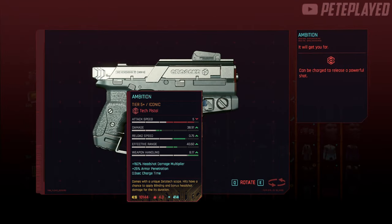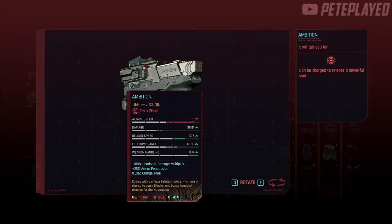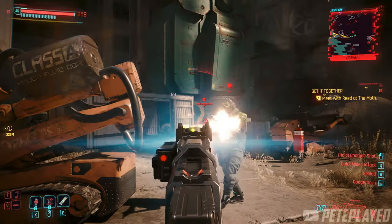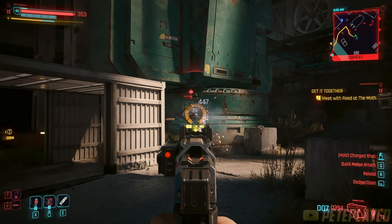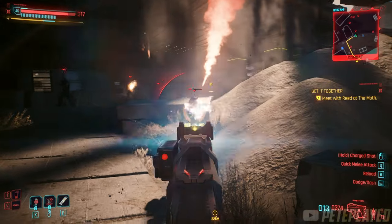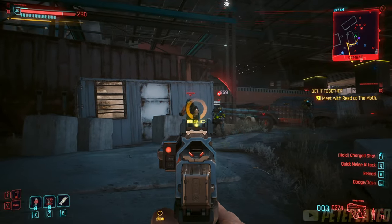Let's take a look at the weapon model — it does look pretty cool, one of the cooler looking guns. And finally, here it is in action in combat. All in all, a good weapon with a decent amount of damage. As mentioned, it has a charge shot: aim down sights, hold the fire button, and it releases a powerful charge shot. Enjoy your Ambition tech pistol — thanks for watching, see you in the next one!